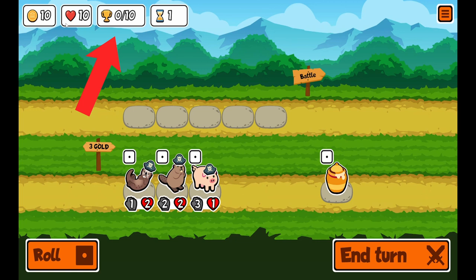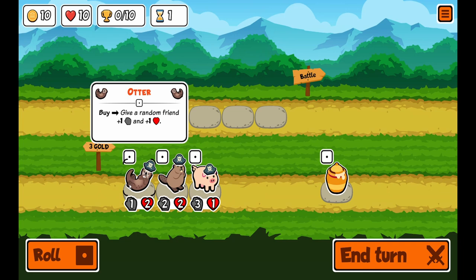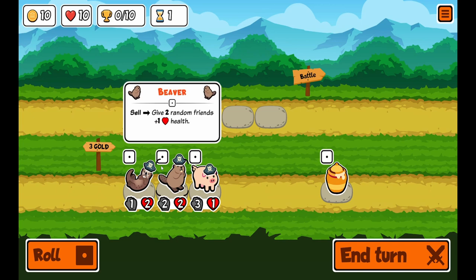This is how many turns you're on, this is how many wins you have, this is how many lives you have left, this is how much gold you have. It costs 3 gold to buy each thing, except for a pill that will occasionally show up. Let's get into it.